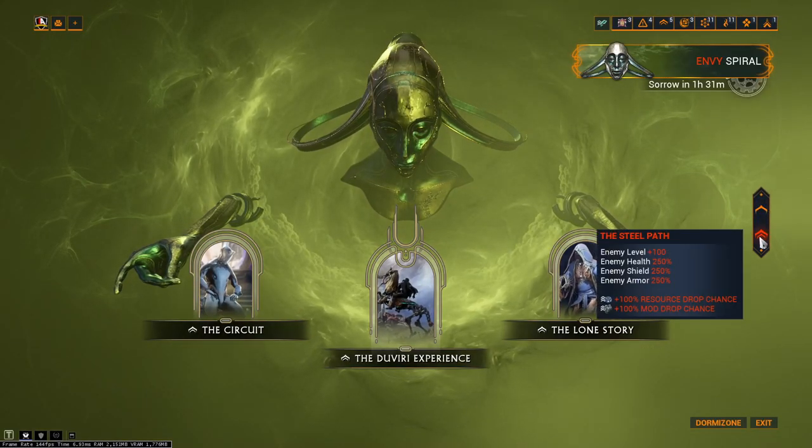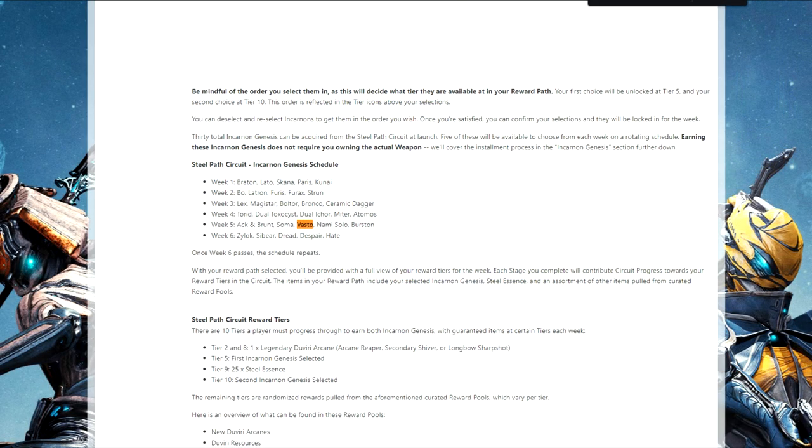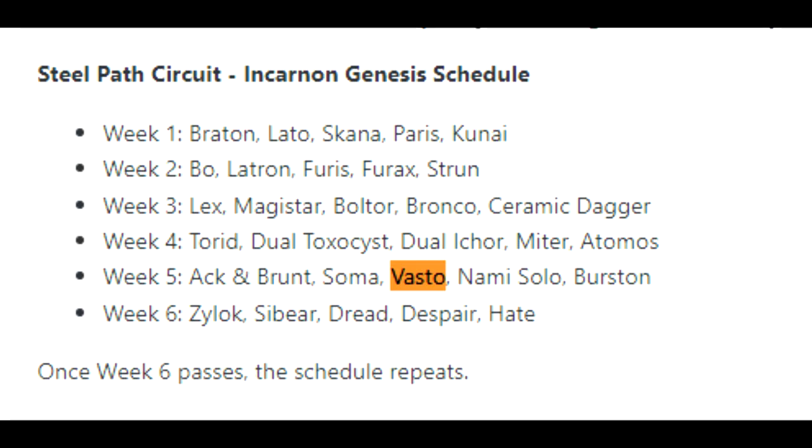Where do you get the Vasto Incarnant from? The Viri Paradox, Steel Path, Circuit Game Mode. Every week there are five rotating weapons that you can select from and you can choose only two of them per week. Vasto is available so go get it.